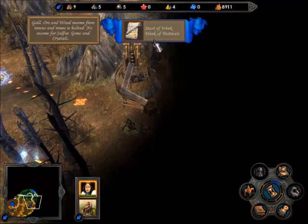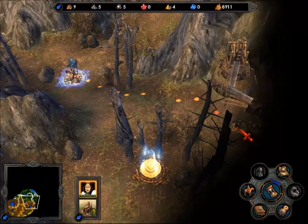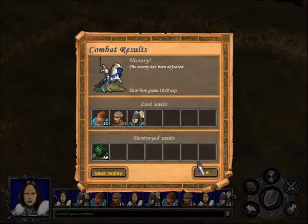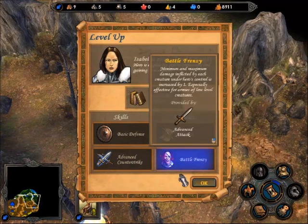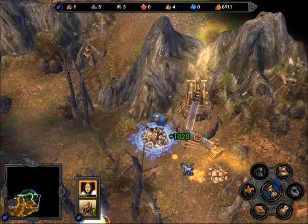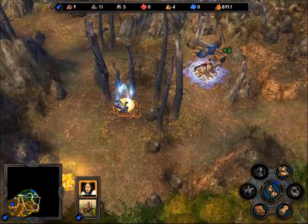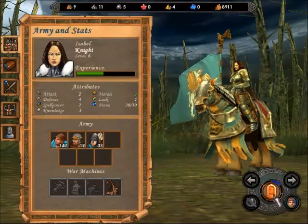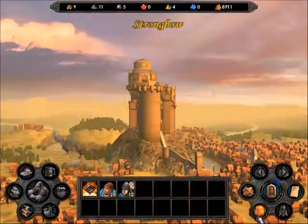Gold, ore, and wood income from towns and mines is halved — no income for sulphur, gems, and crystals. That's not nice. Let's fight some plague zombies, shall we? That hurt a lot. Tactics or Battle Frenzy? I'm taking Battle Frenzy — it's part of my build. I'll grab the crystal. That turned out to be a lot more plague zombies than I expected. I should have expected it, but I didn't. And thus, I suffered for it.